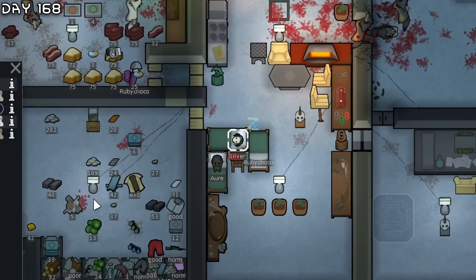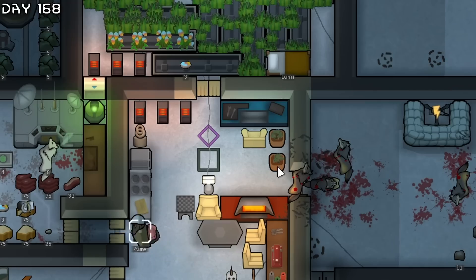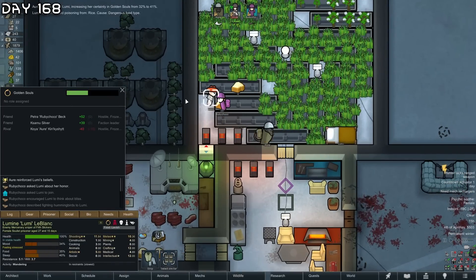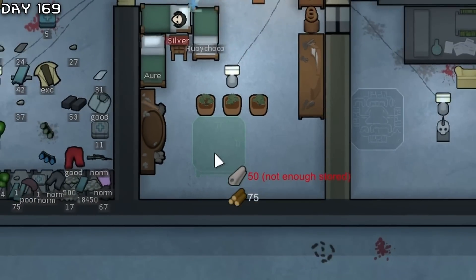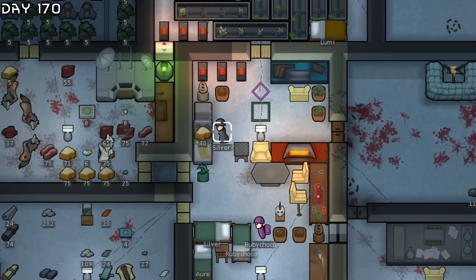Silver has an infection - our first one. Literal medicine for that - 130 tank quality, she will be fine if we clean up the area. I really need to get a clean sweeper. Lumi had a crisis of belief so I can use reassure - slightly goes up. We also have enough cloth for a poker table - I can just put this down. These mechanoids have woken up.